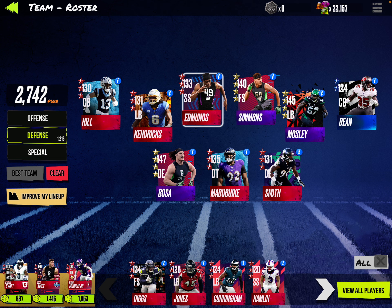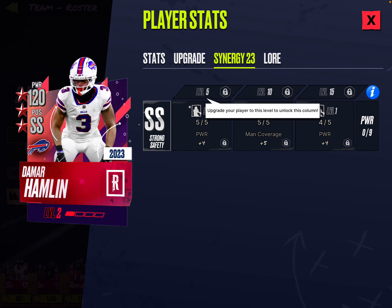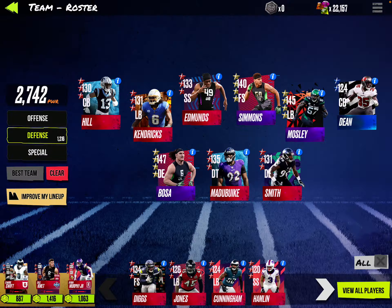The Damar Hamlin is right here. I can't even synergize him — I have to upgrade him first. He is 120 and he does not beat out Edmonds or Simmons.